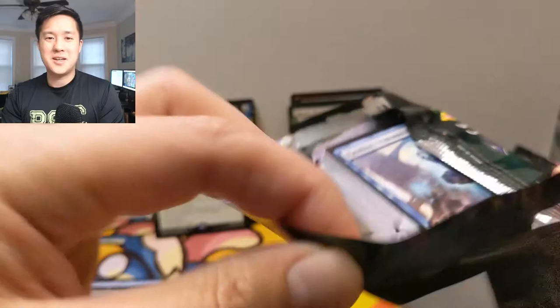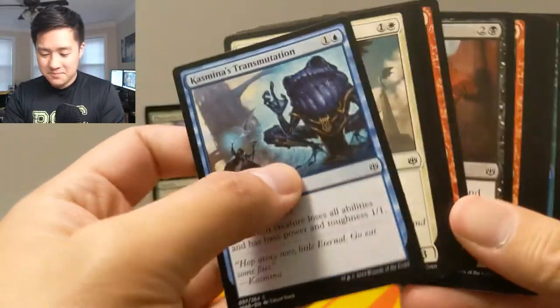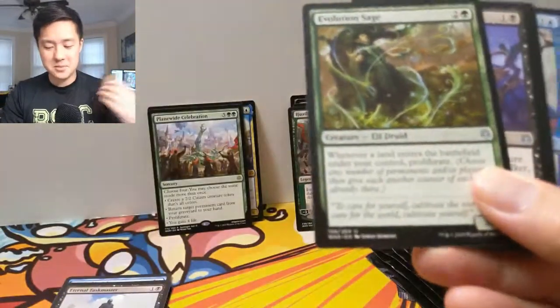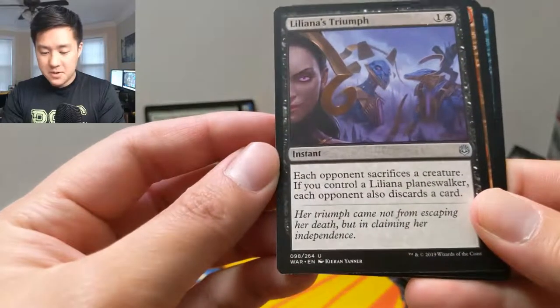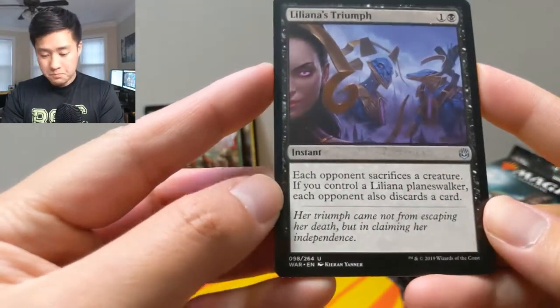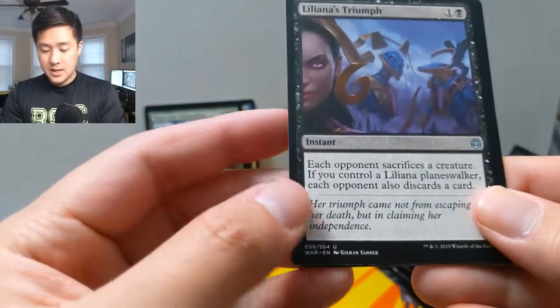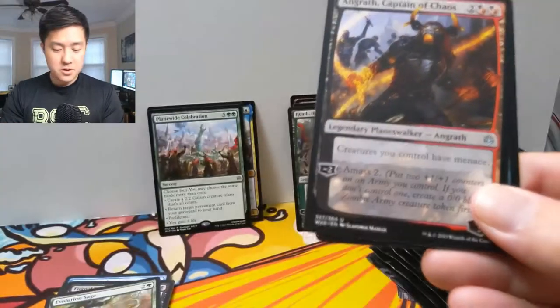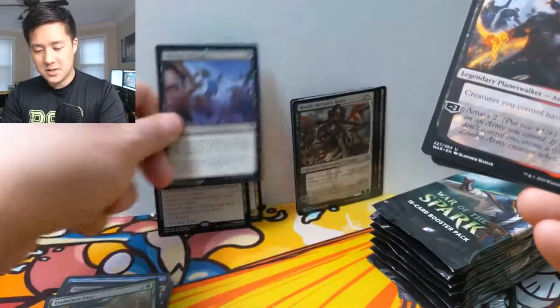It's kind of like a split card, split four ways, where you can use any one of them twice. Basically it's a split card, so it's pretty bad. Evolution Sage, Liliana's Triumph — I believe this is pretty good. Each opponent sacrifices a creature — that's really good, just for two mana. If you control a Liliana, they also discard a card. That's a good hit right there.